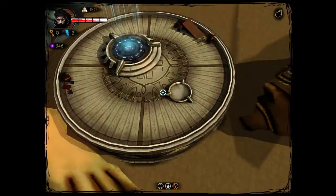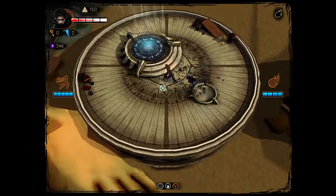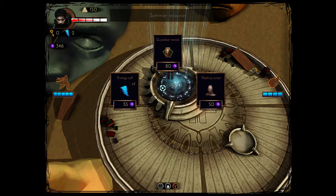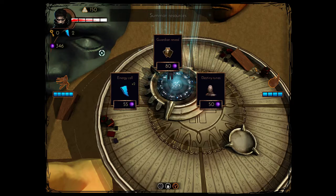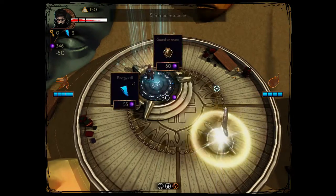Let's go to the shop, because we haven't done that yet. We've got 346 mana. Destiny runes, energy cell — those blue things. Energy cells are what powers your special attacks, your right mouse button and your third space one, your shadow walking. I think I'll go for Destiny runes, because I've no idea what that is.